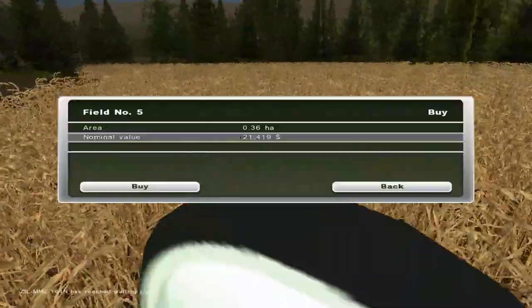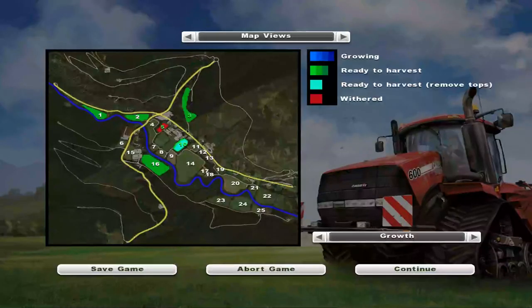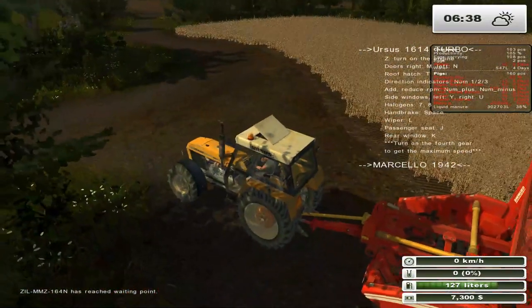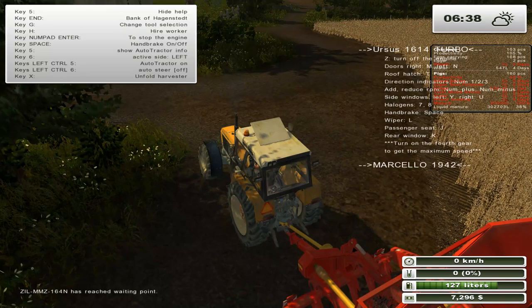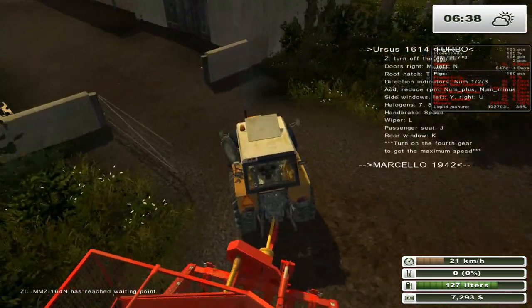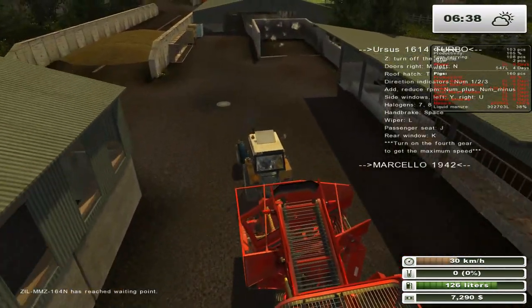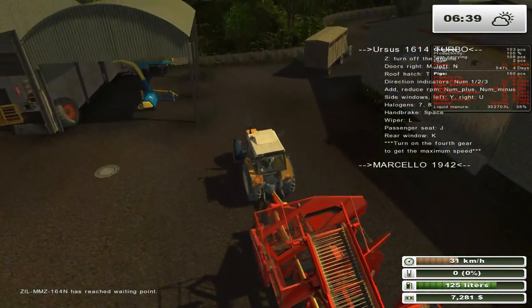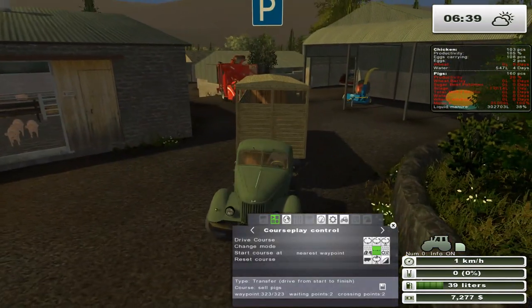We have $28,000, which means we can actually buy field 21 — that leaves us with $7,000. So now we have this field. This is all withered, I believe, so we can't do anything with it. We could just flail it like we're doing the other field. As you can see, I put some silage in there — I did part of the field on the other side. So that will be a good start for us.